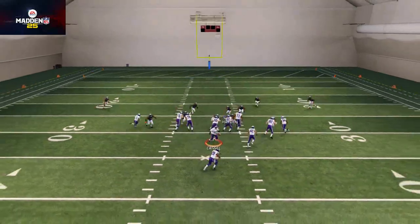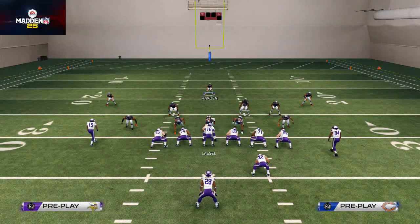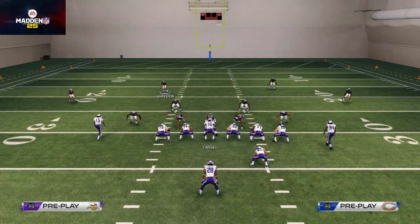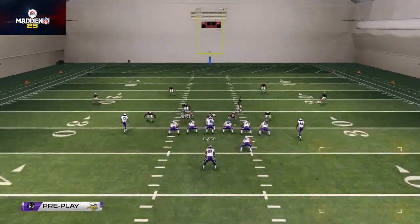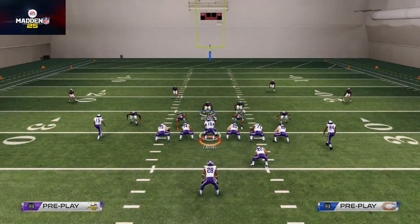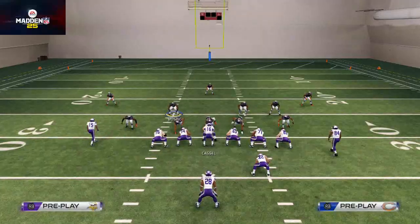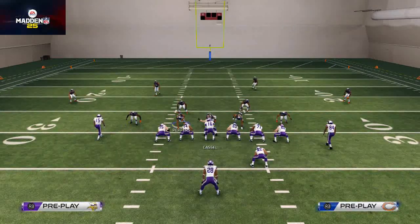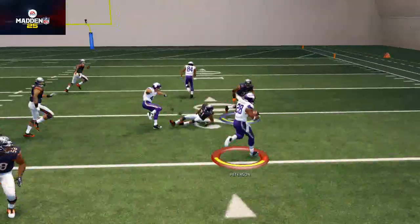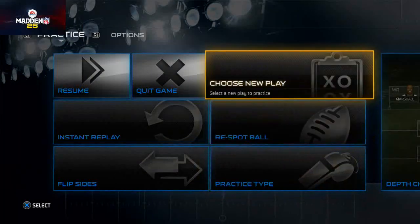Blitzing some linebackers is very effective for stopping the run in Madden 25 — it allows us to get in good positive situations and contain the run very well. Number three on our list is use flat zones. We like to use flat zones with our safeties. When they're in flat zones, this does a really nice job at stopping the halfback off tackle because those flat zones shoot to the outside and force it to contain back to the inside, back to the rest of our defense. We muddy up the angles and the flat zones contain the run very well.